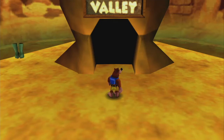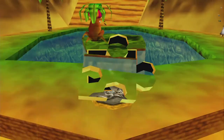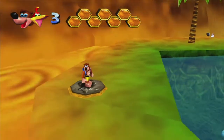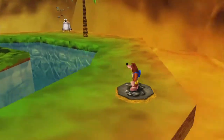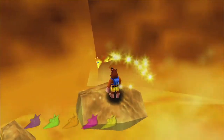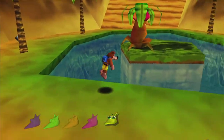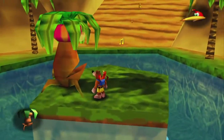Welcome back everybody. How about we tackle Gobi's Valley? So to officially beat this level, first thing we want to do is turn around and get the yellow Jinjo. Come here and go ahead and talk to this guy, although you don't have to.